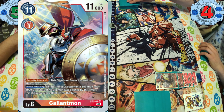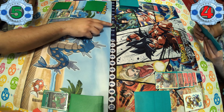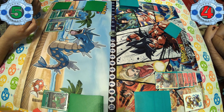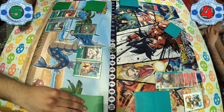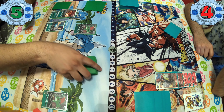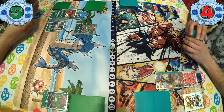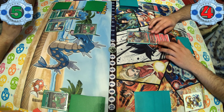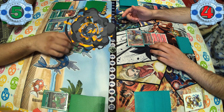So the thing with Gallantmon in general — or any red deck — is they're fast, you can get them up there fast, and they have high DP counts. But the problem is that if they delete it, say they use a Gaia Force or whatever, now it's deleted and I have nothing. That's kind of the problem when you build all the way up into a mega, swing, and then clash into something and get deleted. Kind of how you saw in the first matchup with that Metal Greymon. Since I kind of know what I'm going up against, I'm going to risk it.